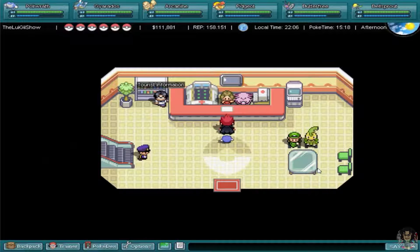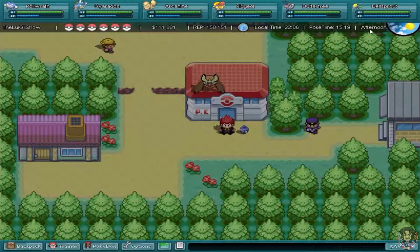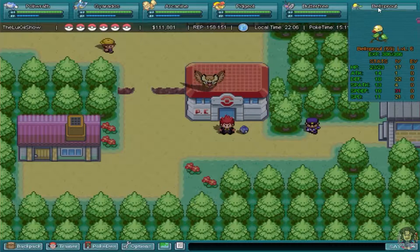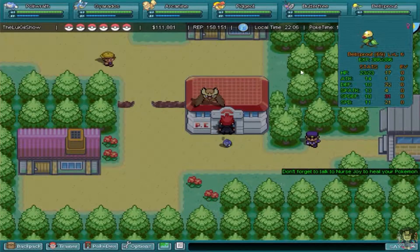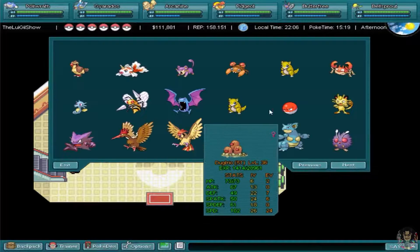Hey everybody, it's iGoDZoFLuiGii, welcome back to my Pokemon World Online. You're probably thinking where the hell was my Venusaur and why is there a Bellsprout there — well, I'm about to switch out to my Venusaur and I'm going to explain this situation.